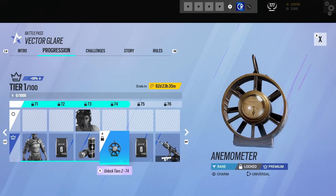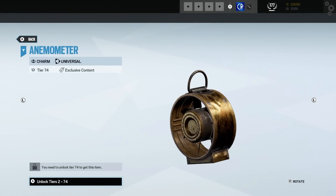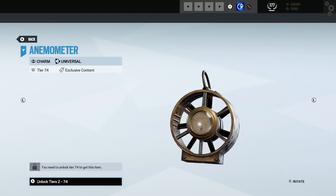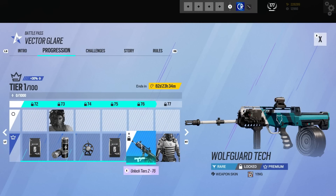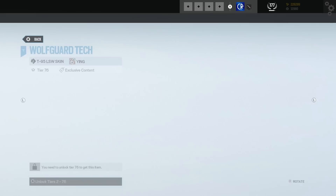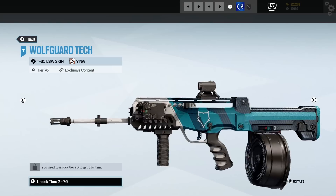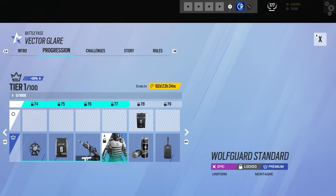Then we have a fan — kind of looks similar to Bandit's headgear, so it might be connected to his stuff. We've got a bravo pack. Then we've got a Wolfguard Ying skin — pretty damn good, that works nice. The simple graphic of the wolf — great.